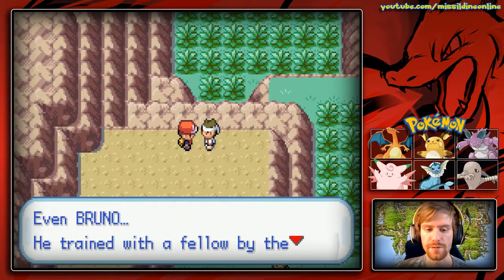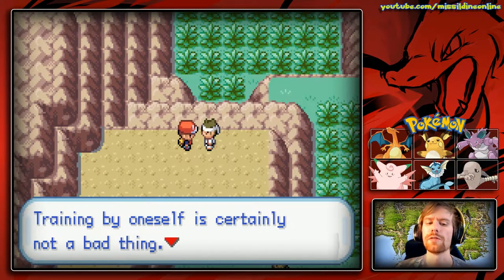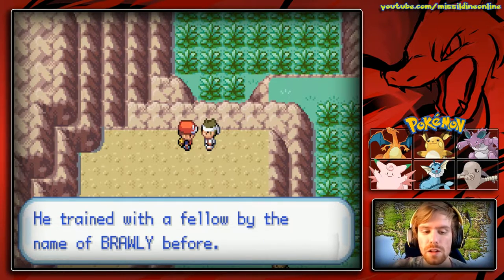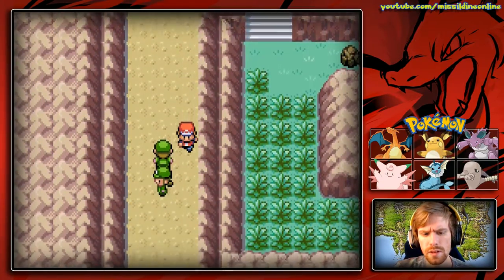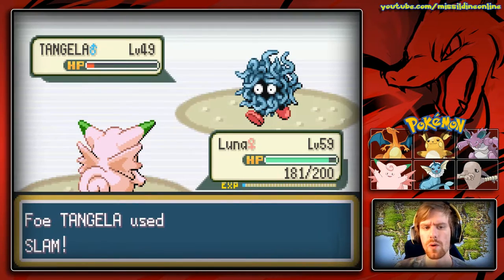Let's switch to Luna, who's going to be able to fight this Fighting-type trainer. 'Training by oneself is certainly not a bad thing, but it's also not bad to aim for the top with a partner — even Bruno trained with a fellow named Brawly before.' Interesting.